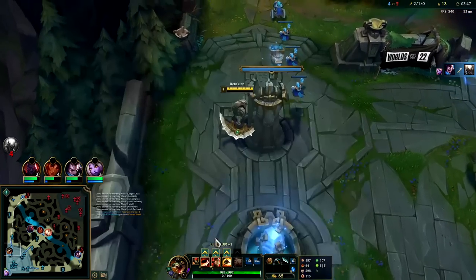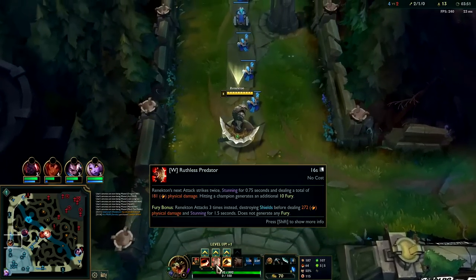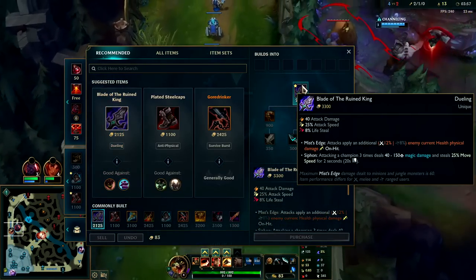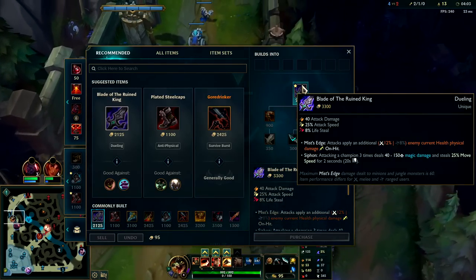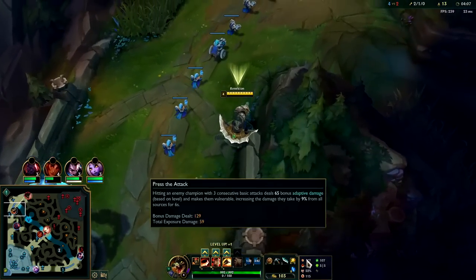Bork is really good on Renekton for his auto attack W reset combo. You can apply the Bork instantly — it's 3 procs, and each proc is doing 12% of their current health. Plus if you apply on-hit effects 3 times, it does the bonus magic damage, slows them, and speeds you up. Bork is insane on Renekton and synergizes well with Press the Attack.